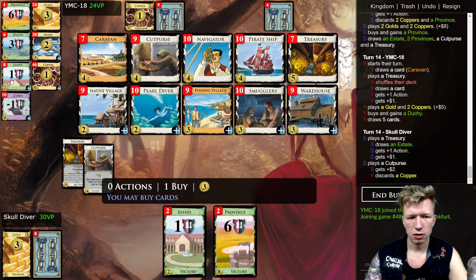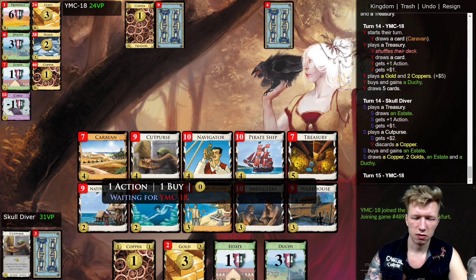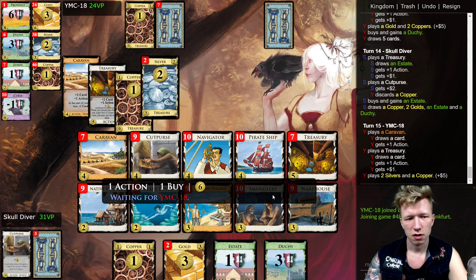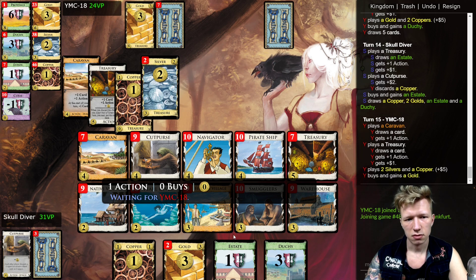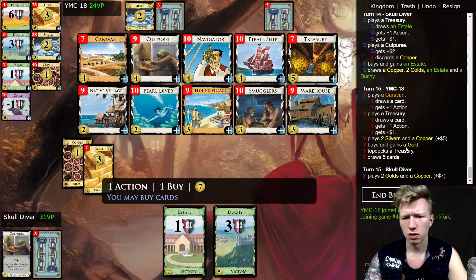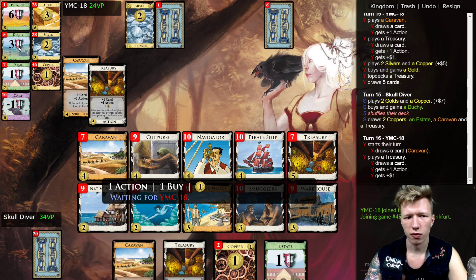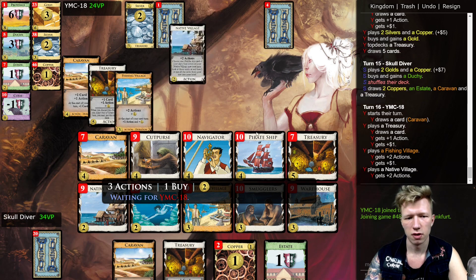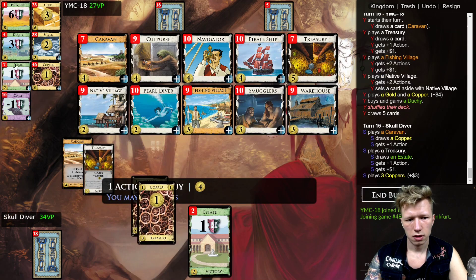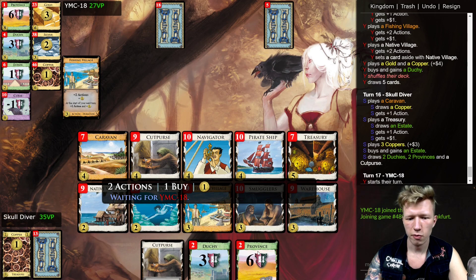No, it's fine — I'll just take the Estate. Obviously this deck is falling apart, but that's why we usually don't play money, because the decks fall apart. My opponent takes Duchy here, which I strongly disagree with — not Duchy over gold. They definitely should have gotten a Duchy because they really need to get both Duchy and Province; the Province alone is not enough for them.